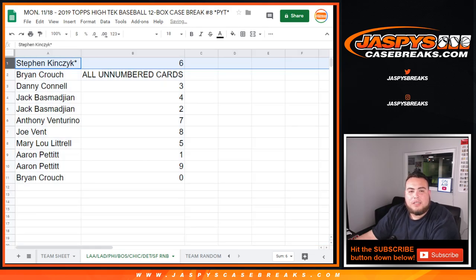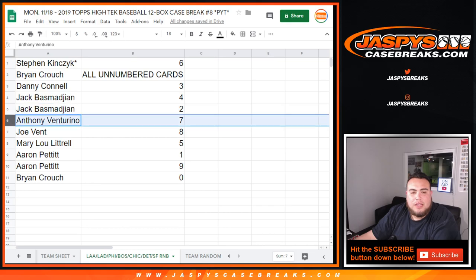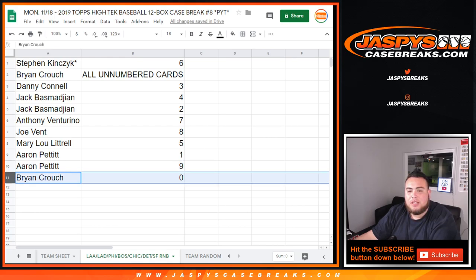Steven, you got six. Brian with all unnumbered cards. Danny with three. Jack, you have four and two. Anthony with seven. Joe with eight. Mary Lou with one. Aaron, spot one, any one-to-ones, as well as nine. And then Brian, you have zero — so any and all redemptions, if there are any, for these teams.